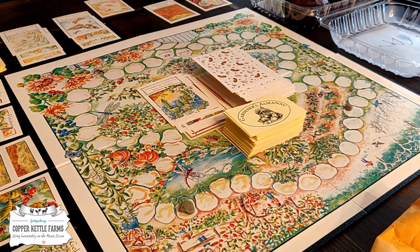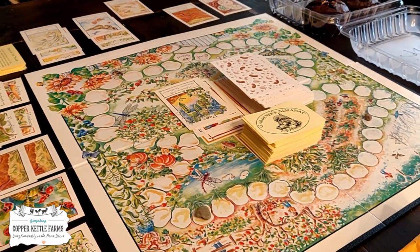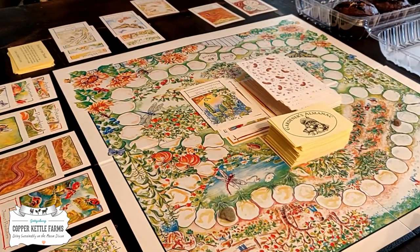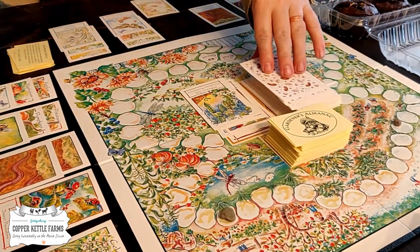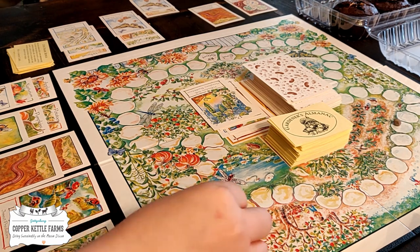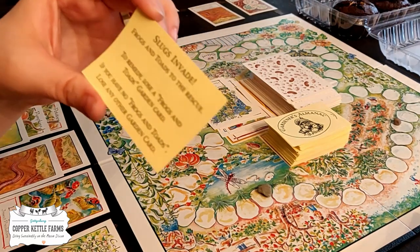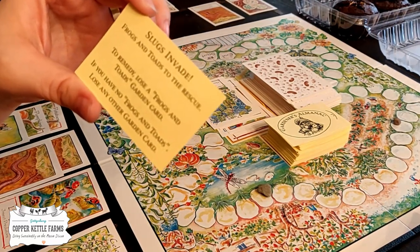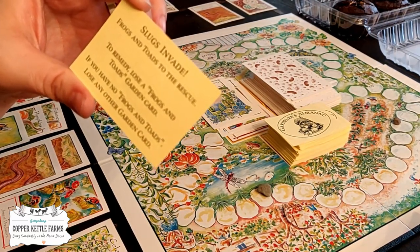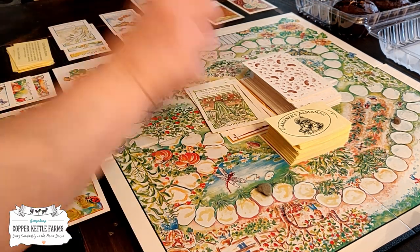Cold frame bonus — the cold frame, like a mini greenhouse, you built for starting plants a little earlier in spring and for keeping plants alive a little longer in the winter, has extended your growing season by six weeks. Pick a garden card. We love cold frames. Slugs invade — frogs and toads to the rescue. To remedy, lose a frogs and toads garden card. If you have none, lose any other garden card. I will lose a worm.